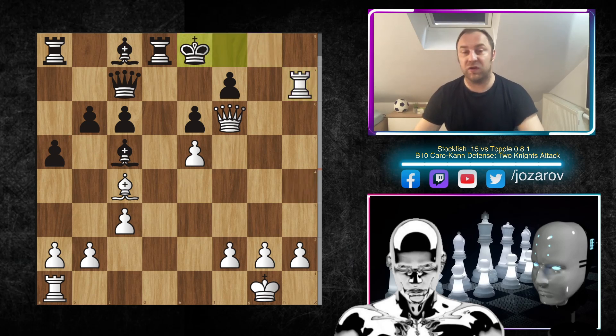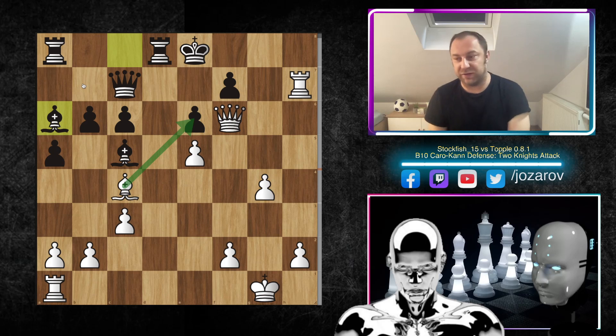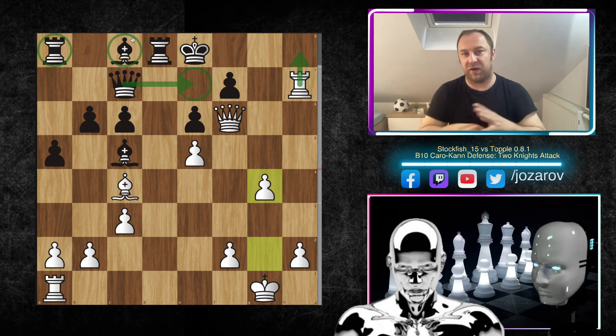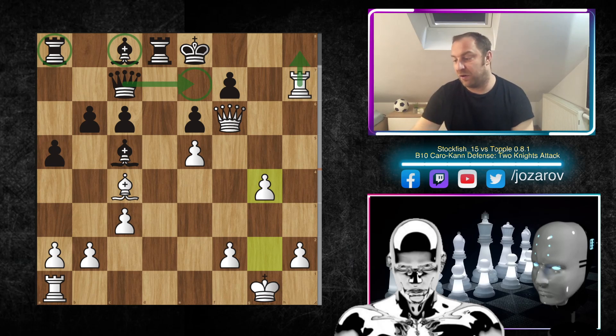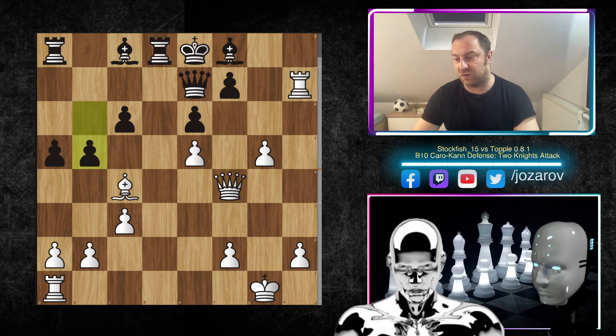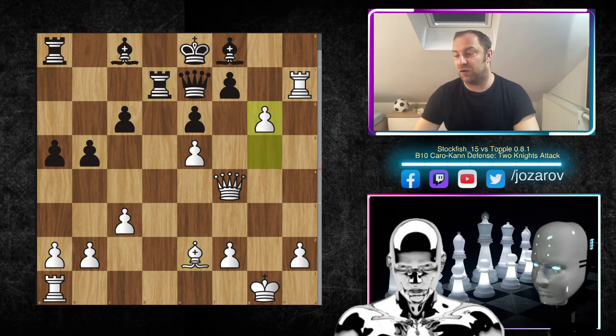So after rook to h4, king to f8 was played, then rook to h7, and now king to e8 — Topple tries to escape with the king. Now g4 is a beautiful move, threatening g5, g6. The queen is paralyzed; bishop to a6 is never working because of the threat bishop takes e6. So the queen can't create escape routes for the king because of the constant check threats. With the dark-squared bishop paralyzed, the rook on a8 is also not playing — Stockfish has paralyzed every piece on the queenside, which is really incredible. Bishop to f8 was played, then g5, and queen to e7 was tried, but queen to f4 — Stockfish keeps the pieces on the board.